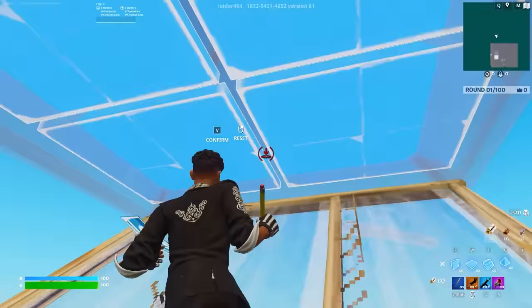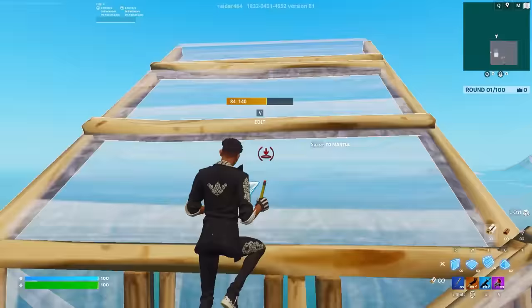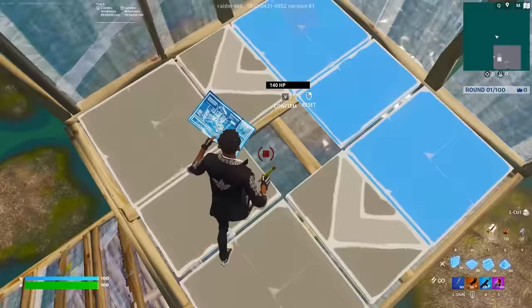If you get really good at cone flips, you can do entire 180s. You can quickly jump out of the side and peace control somebody if they're on that layer. But most importantly, it's like a really quick 90 that's protected at the same time, so it's definitely worth learning.